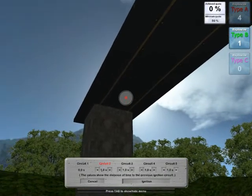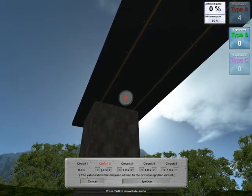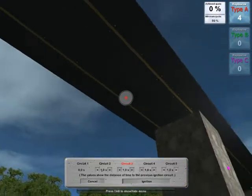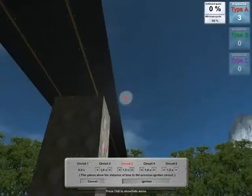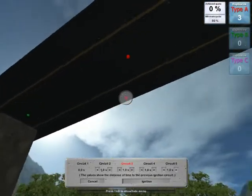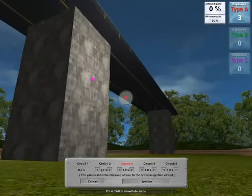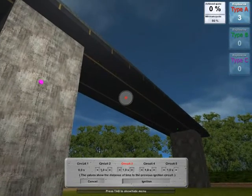So I place the 2nd B here, and press 3 for circuit 3. A for the A-bombs — there are A-bombs. Place one over there, somewhere in the middle over there. That's good.